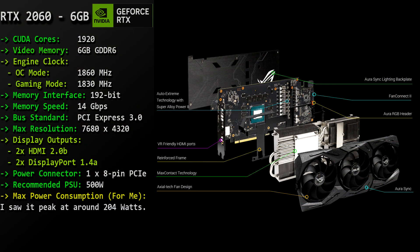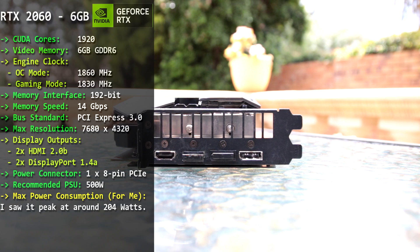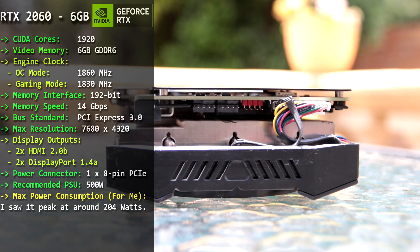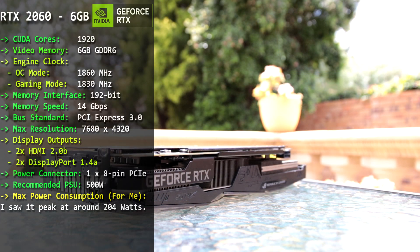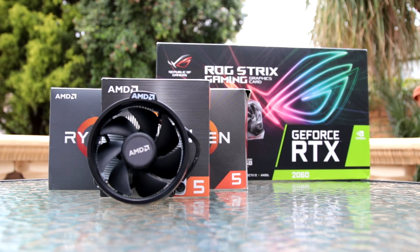From a memory interface perspective it comes in at 192-bit, with a memory speed of 14 Gbps. It's a PCIe 3.0 device with a maximum resolution of 7680x4320. Display outputs include two HDMI 2.0b and two DisplayPort 1.4a. It requires one 8-pin PCIe power connector with a recommended 500W PSU, and while gaming I didn't see it go beyond around 205-210 watts.